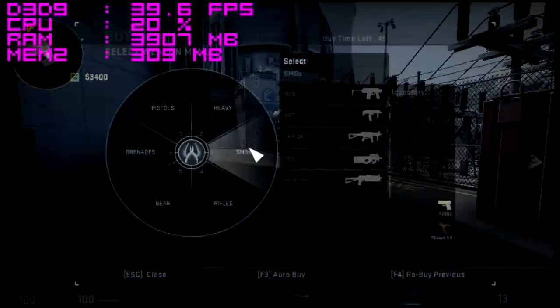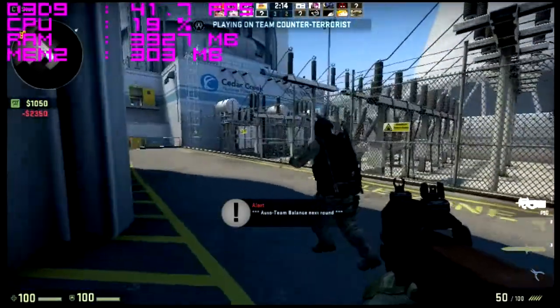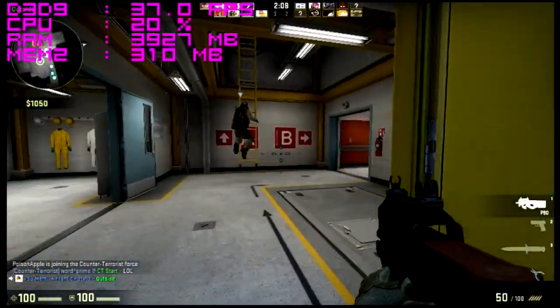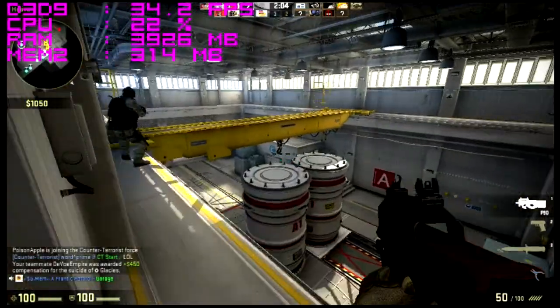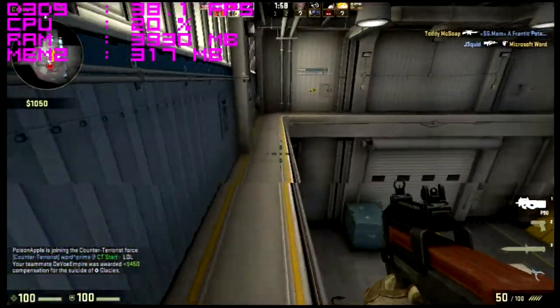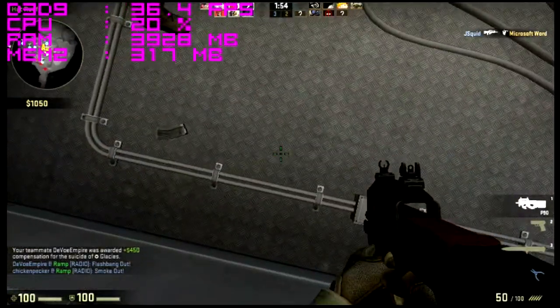The first thing you might notice is that the footage looks grainy. That's because we're running at a 480p resolution in widescreen. The x1600 simply struggles at any resolution above this. We could switch to a standard 4:3 aspect ratio, getting rid of a few pixels on the sides, and our FPS would probably boost up a little bit.